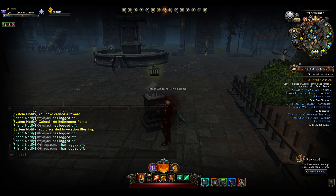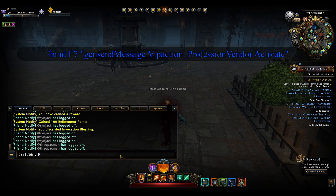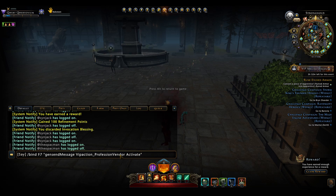Next up we are going to look at our professions vendor. I copied that wrong, so let me do that again — it's not taking, so I'll just type it. Slash bind F7 GenSynthMessageVIPAction underscore Profession underscore Vendor, activate, and we close our quotes.